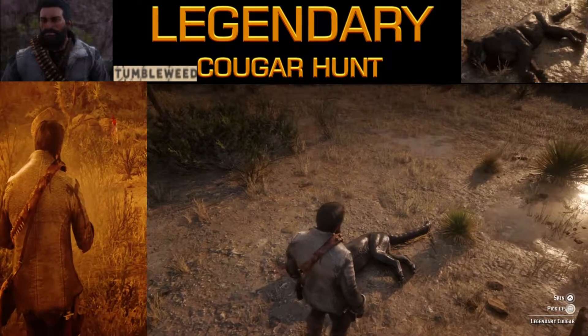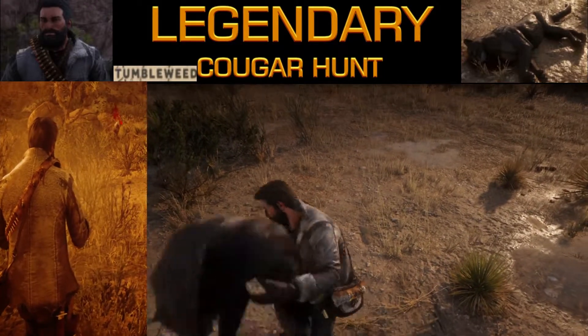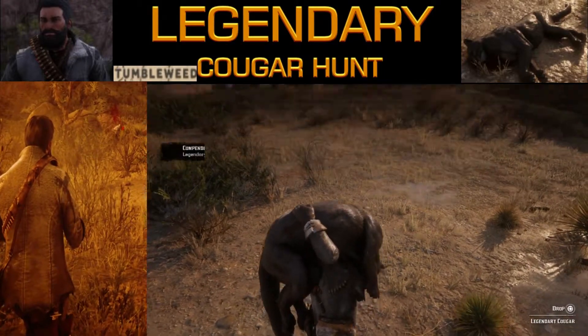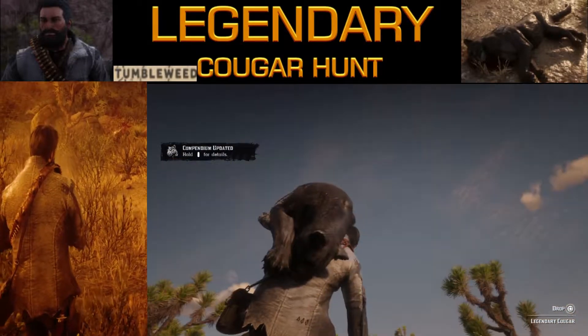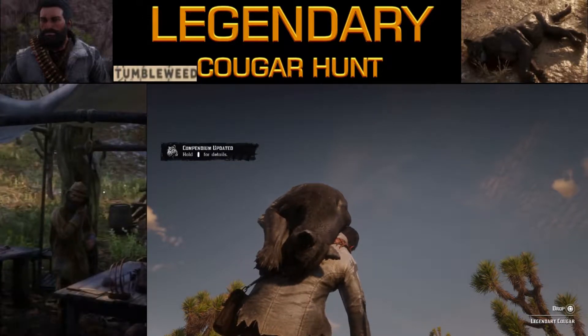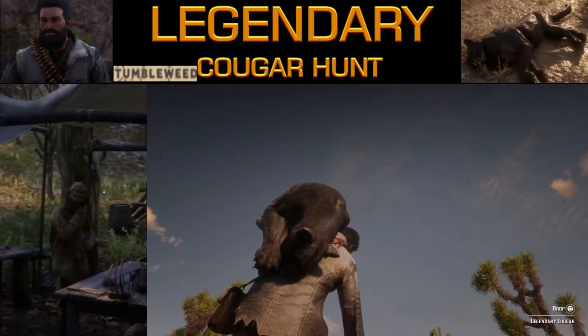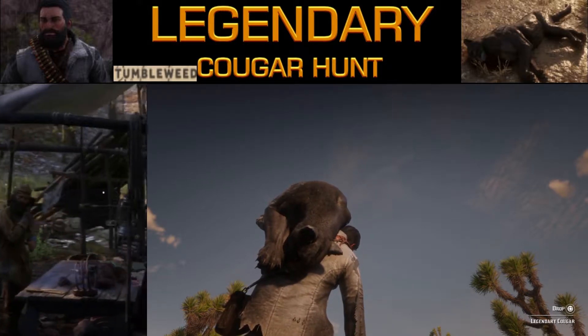When you look at the cougar, you're going to notice there's an option to either skin it or pick it up. In this case we are electing for the option to pick it up, and then find a nice horse where we can stow it away and take it to the nearest available trapper to sell it.